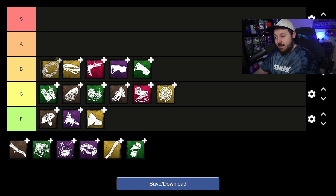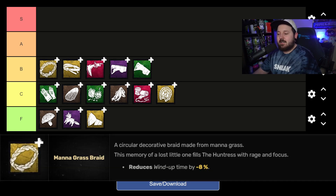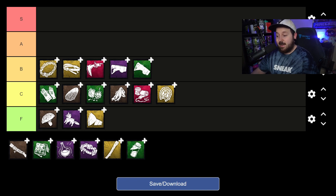Last in B tier is the Mana Grass Braid — the little sister to Flower Babushka, an incredibly popular add-on that makes you wind up your hatchet faster. This one does it by 8%. The wind-up add-ons are the most effective for closing chases at tight loops — any junk loop, rock loop, shack — being able to throw sooner than base is a huge win in chase. This add-on is often overlooked in favor of Flower Babushka, but it's still really impactful and nice to use.